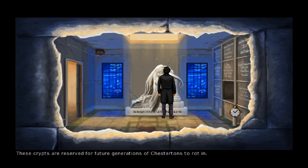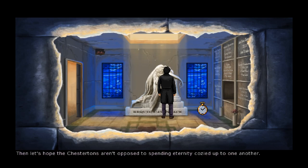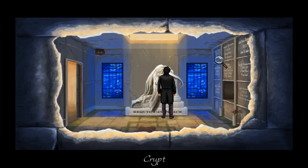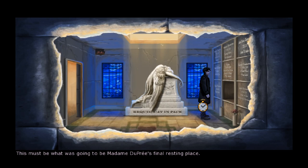These crypts are reserved for future generations of Chestertons. There are only three left. Let's hope the Chestertons aren't opposed to spending eternity cozied up to one another. What's in this middle one? This must be what was going to be Madame Dupree's final resting place. I don't see anything inside.